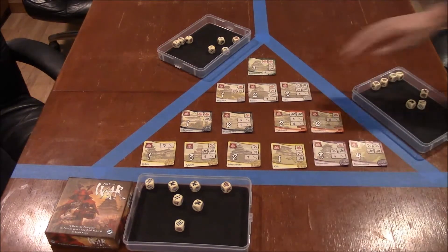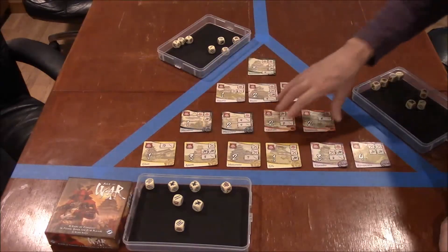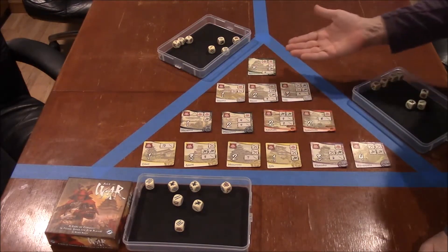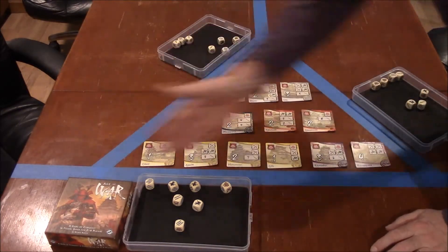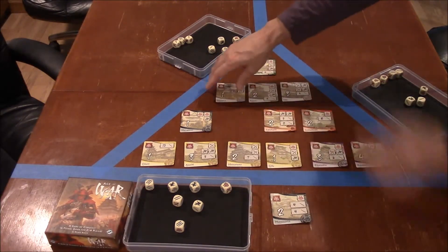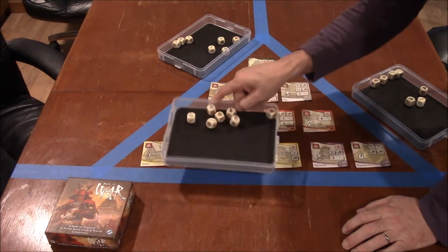Set the cards up in a pyramid fashion, grouped by color: 1 green, 3 whites, 2 blacks, 2 reds, 4 yellows, and 2 purples. Lay them out this way and then use masking tape or rulers to form a triangle so one player is here, one on that side, and another player on this side. When you claim a castle you put it on your side of the line so everyone knows who has claimed what.